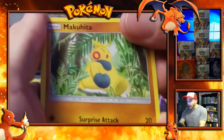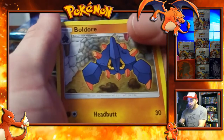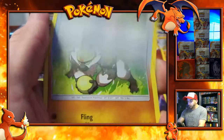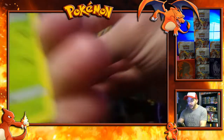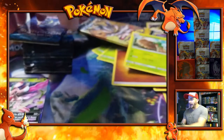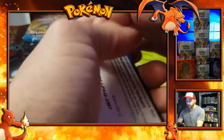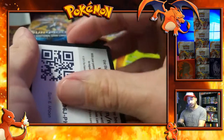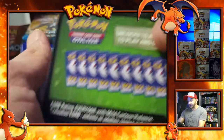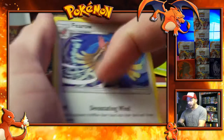Shellder, Magearna, Ferroseed, Grubbin, Drowzee, Fighting Energy, Boldore, a Great Ball, Passimian, a Reverse Holo Alolan Grimer — very nice. And a non-holo Dexio. It might take me a little while to get these names right. One good thing I want to show you: the packs come out so you can see whether it's a green card or a white card on the back. If it's a green card, there's not going to be a holo in it.